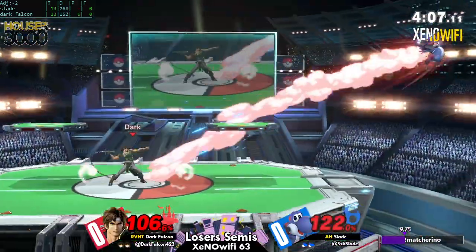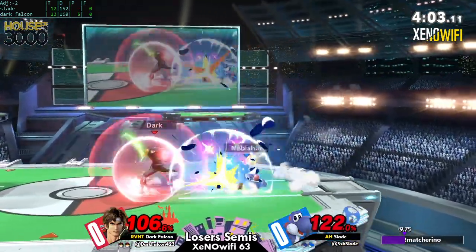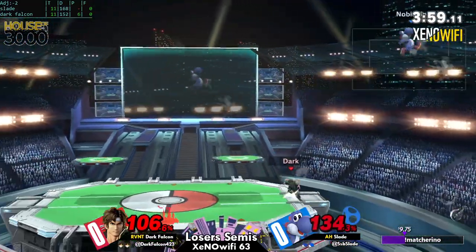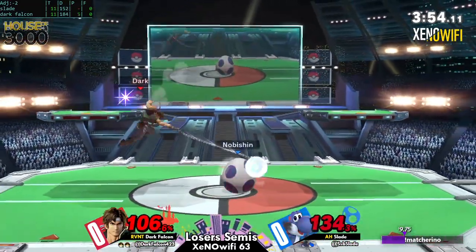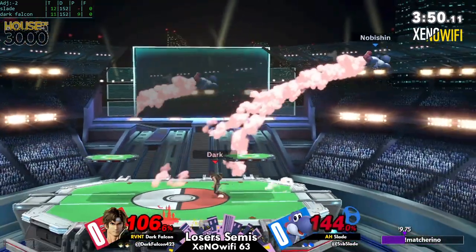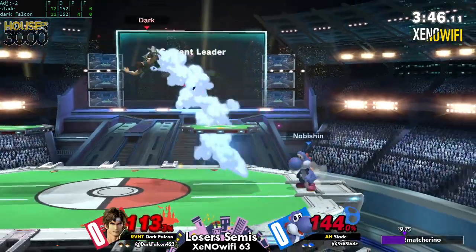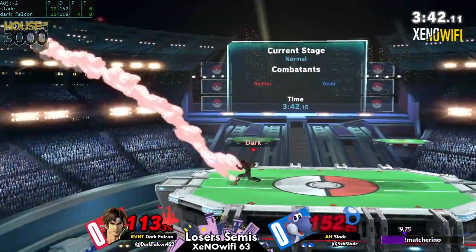That's just how Yoshi works sometimes — he floats around, does what he can, then gets in and blows you up for a hundred. Dark Falcon really has to limit some of these approaches if he's going to sustain his lead or even take this set. It's a long set to go though, and the down-angled whip is really making Slade currently pretty afraid.